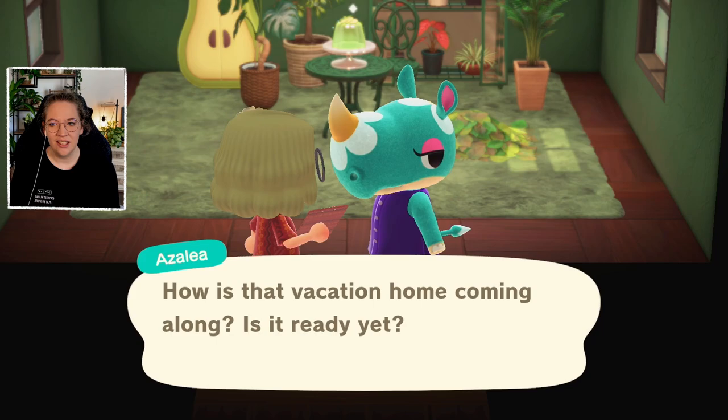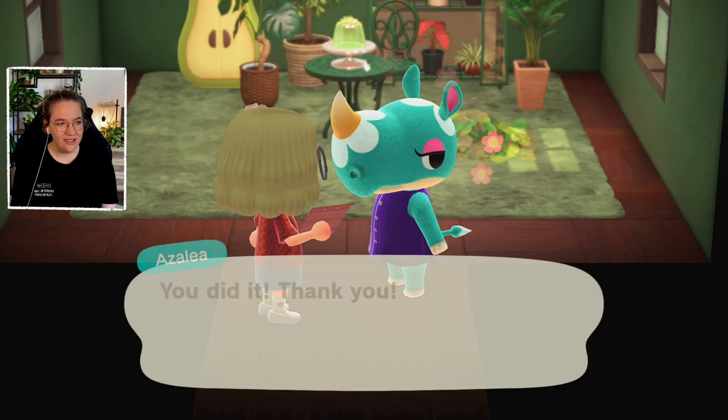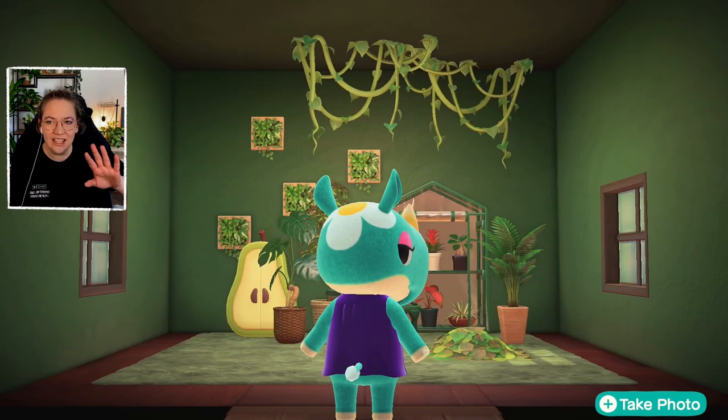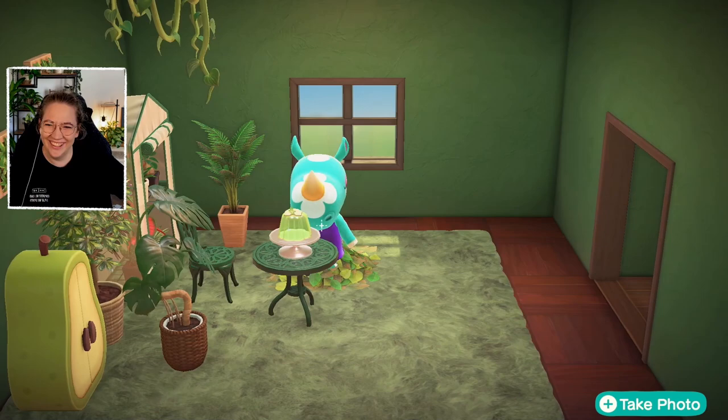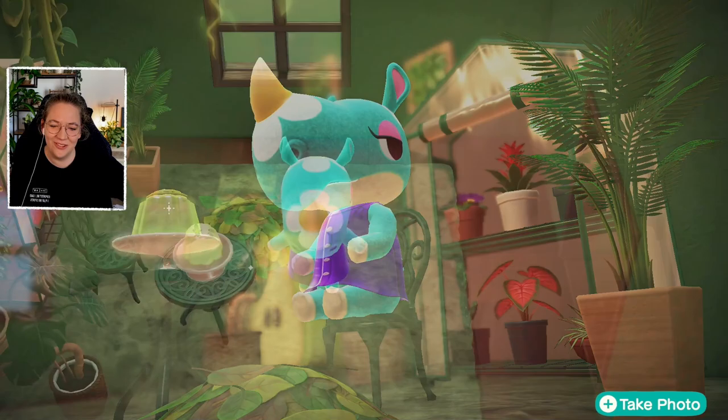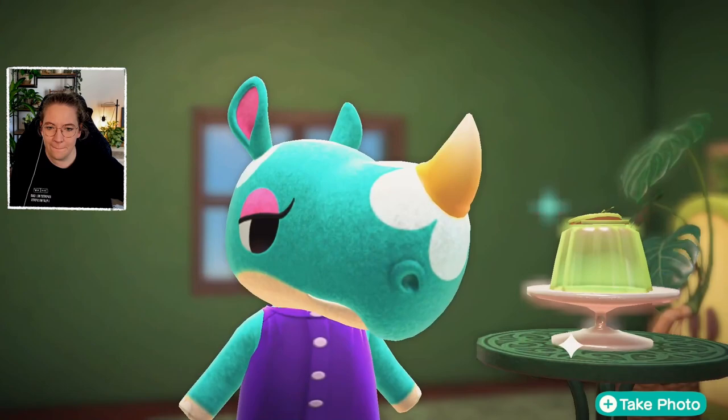I'm so used to pointing up to the left because I'm usually on the right hand side of the screen. Look at that sparkling jelly — doesn't that look delicious! House of green furniture. Don't look at the ceiling like that — I didn't make it that way. She took out her cutlery — cute! You don't see her eyes but it's kind of cute.